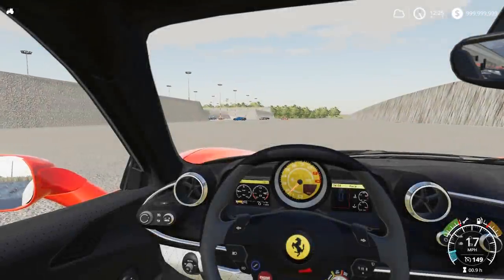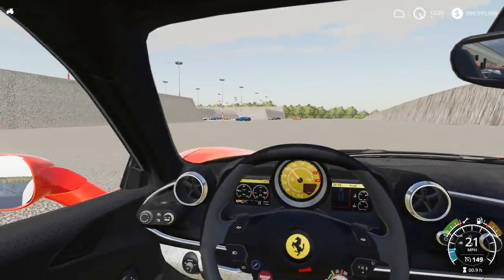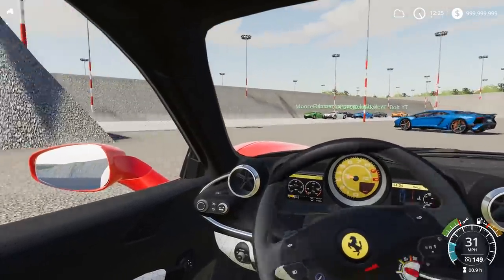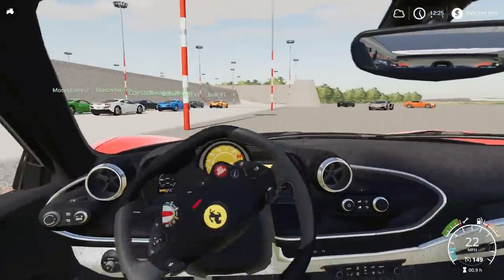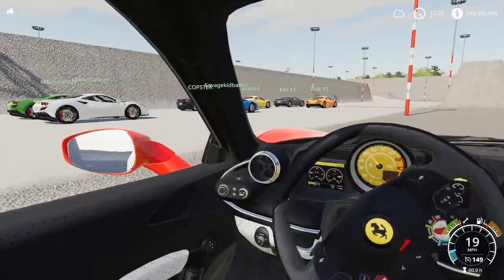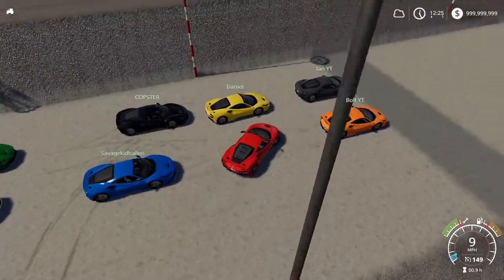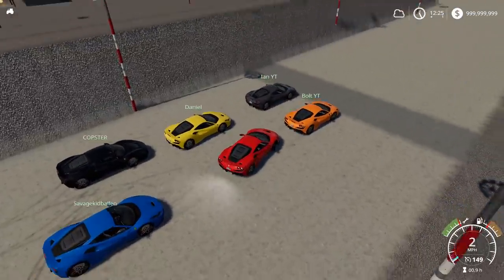All right guys, I just bought a Ferrari, I gotta go take her to the track and test her out. I think a bunch of my buddies are out here as well, we're gonna go ahead and race. I'll probably jump in a few Lambos as well, we'll see. We might just stick with Ferrari. I'm gonna go ahead and get in position — we have an eight man race that we're gonna try and run.